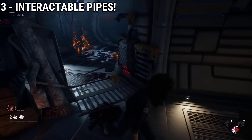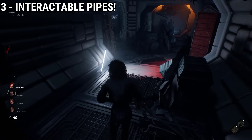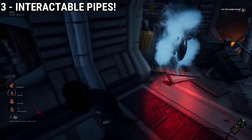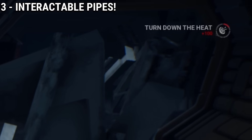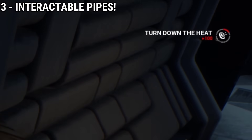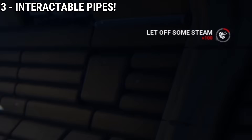The trick in using these is to have them active and lead the killer onto them, and the traps will activate if the killer passes through it after you. You will also get a bonus blood point event from it, which is really nice.